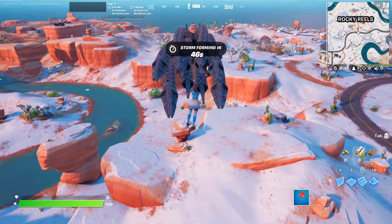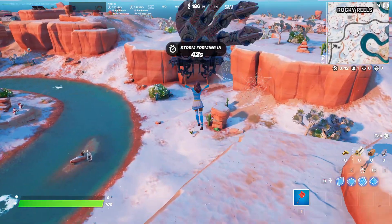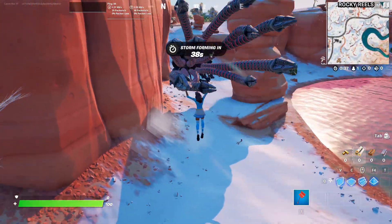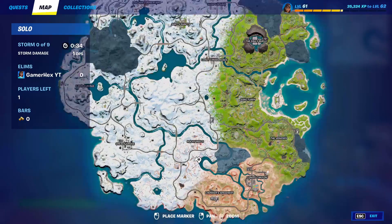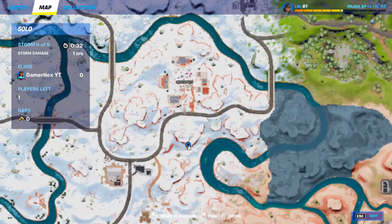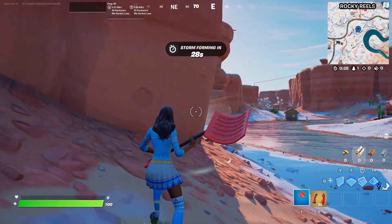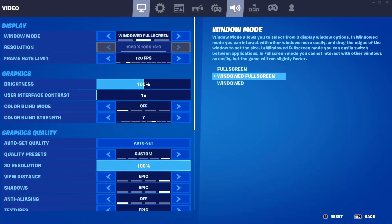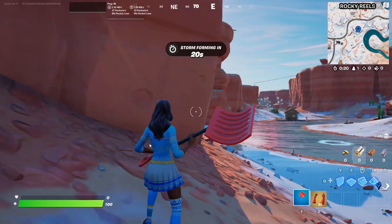Hello everyone and welcome back to Fortnite. So if you want to get the chicken easily, follow exactly what I'm going to do in this video. First, you're gonna land at this exact spot and pick up the Spider-Man mythic. Get the mythic and make sure you go to settings and enable visualizing sound effects so you can see the chicken on the screen.